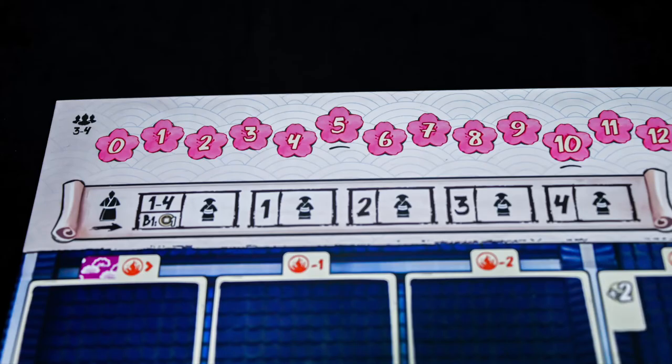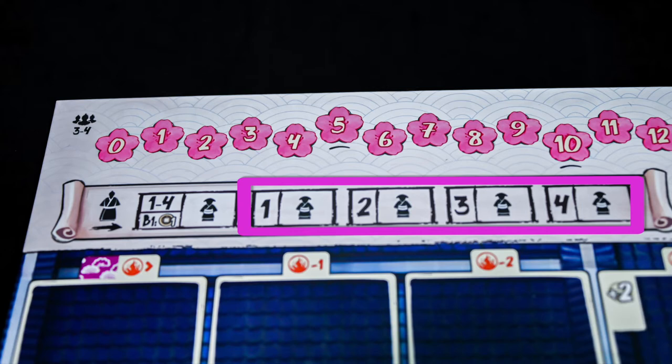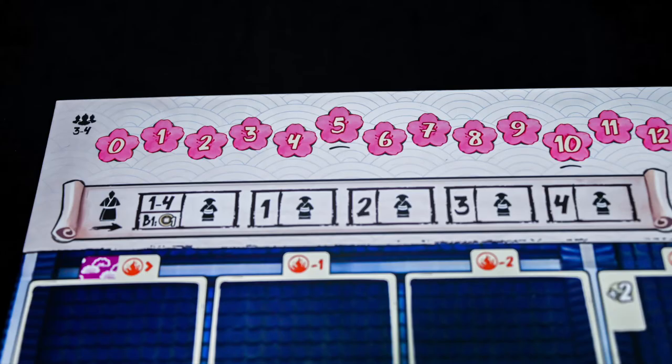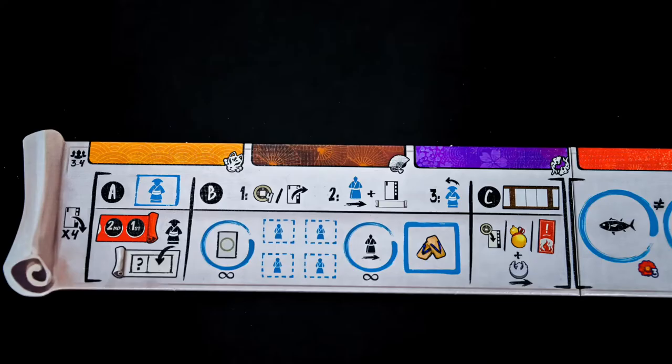You will place your ikizama on one of the available movement options. The spots marked 1, 2, 3, and 4 will let you move your oyakata meeple that many spaces around the board to do business at the stalls and/or shop they end their movement on. This spot here will allow you to move your oyakata first and move them up to 4 spaces, skipping the first part of phase B.